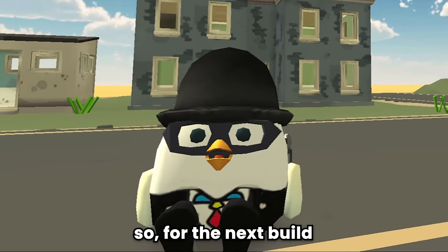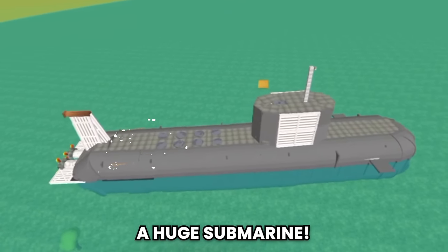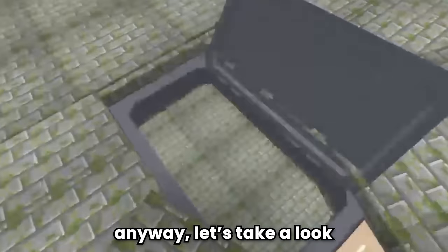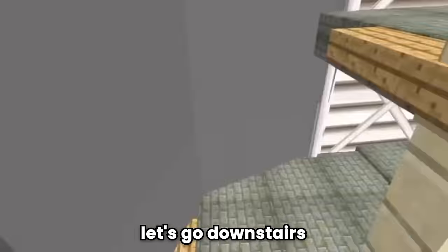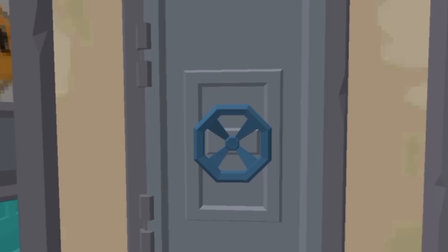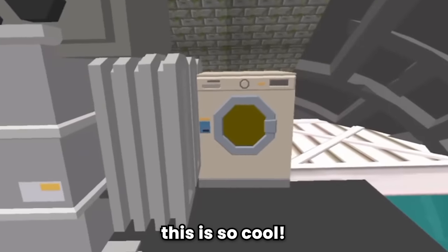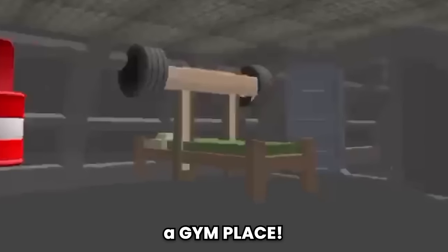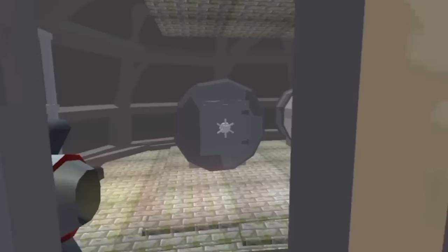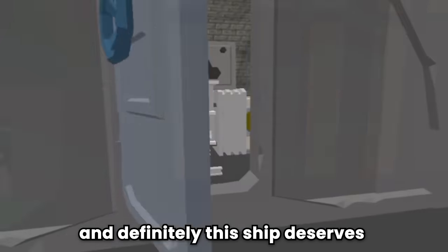For the last build, it's one of the coolest so far in this series: a huge submarine. Sorry for the low footage quality - it was sent to me by someone on Telegram. Let's take a look. There's a nice place to enjoy sea views. Downstairs is the meeting place for the submarine crew. Going down again - this is the bedroom for the crew, and another bedroom. There's a gym, a comfortable toilet, the navigation room with many computers and a periscope, and the engine room. Every detail is meticulously crafted - this ship definitely deserves ten out of ten!